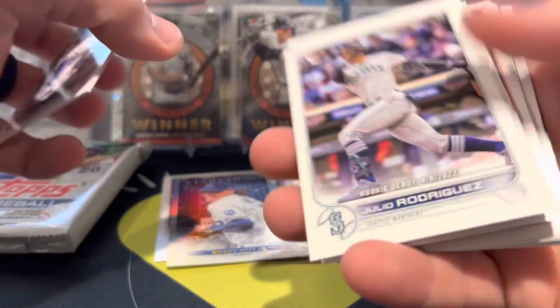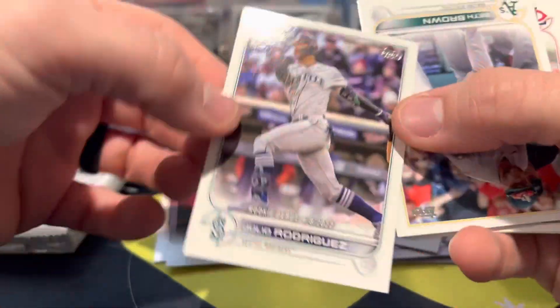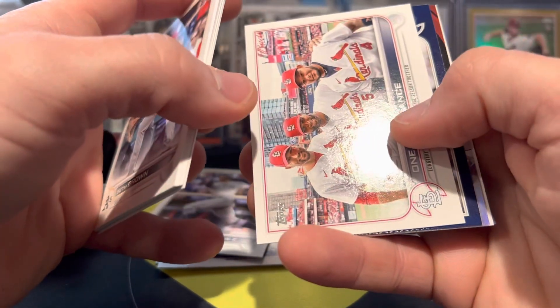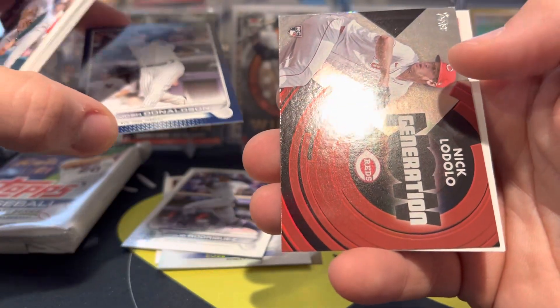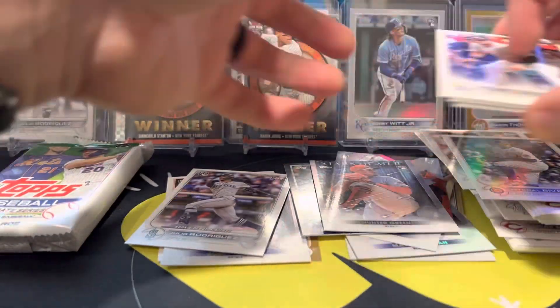We got our first J-Rod — J-Rod rookie debut. Royce Lewis rookie. And a blue Yankee parallel. Josh Donaldson, and right behind that we have a Nick Lodolio Generation Now. Bogart's All-Star Game, and Hunter Greene rookie Stars of the MLB.